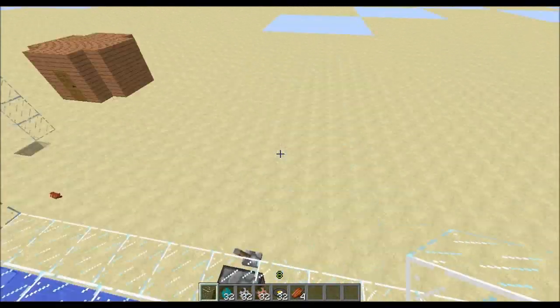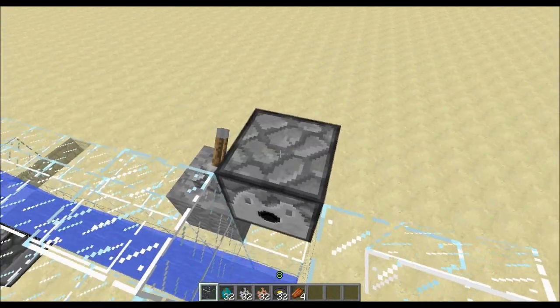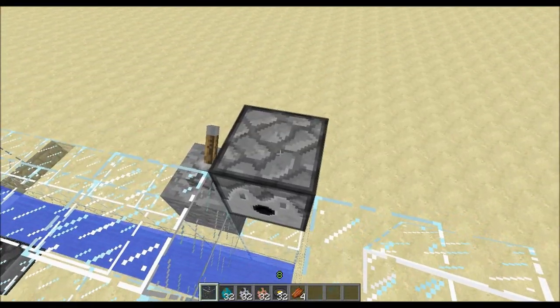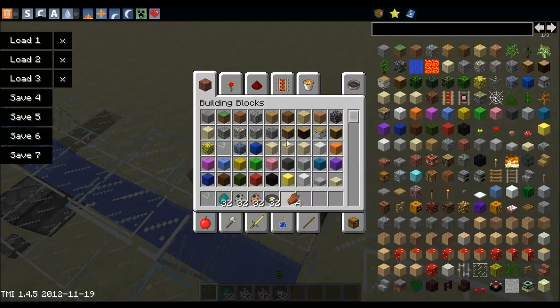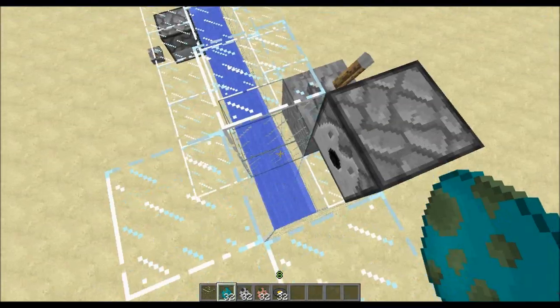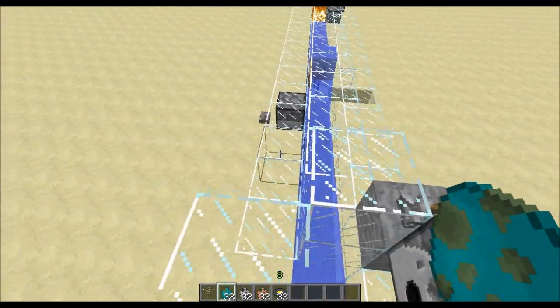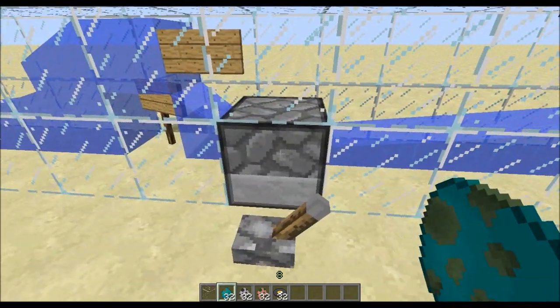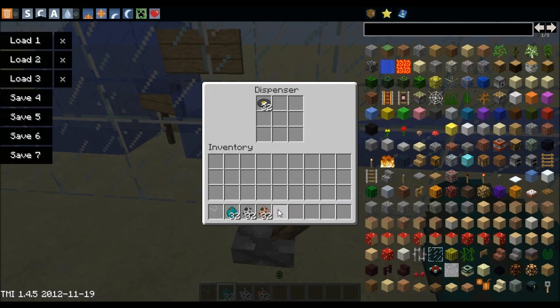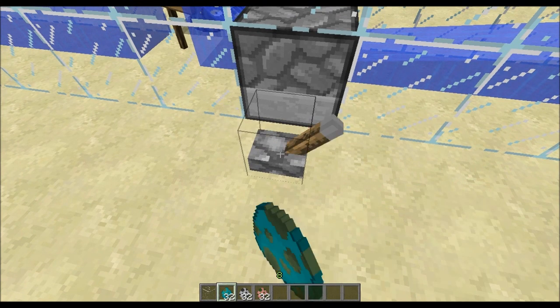Hey guys, what's up, TheGamingMoon here. I've been doing some testing recently with spawning physics. This is just going to be really super-duper quick because I don't want to get into all the details, but I've been looking into the code. Basically, things can pick up items. Pretty cool, I know.